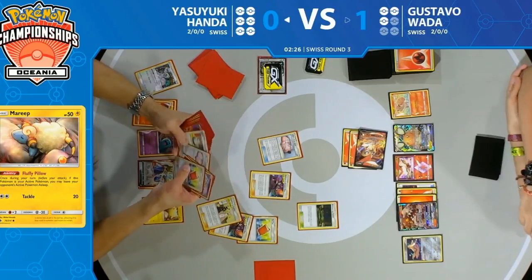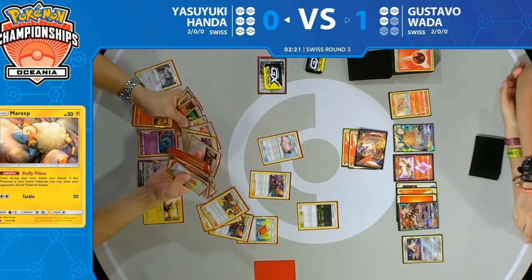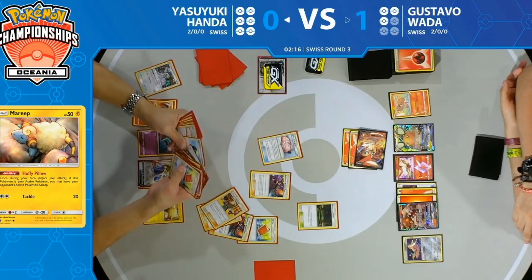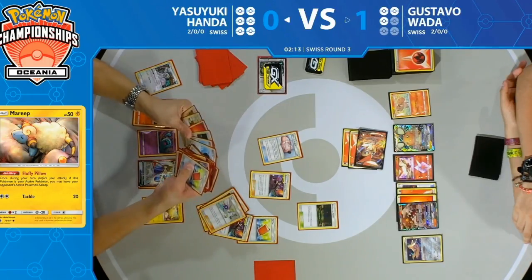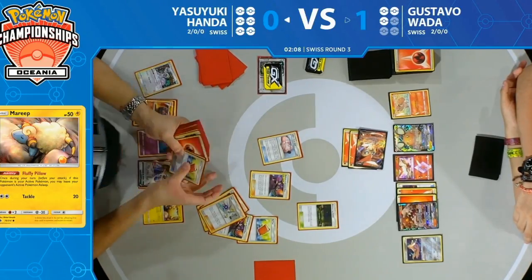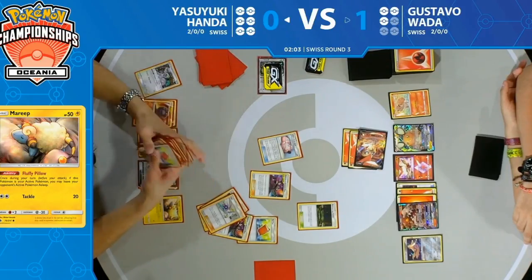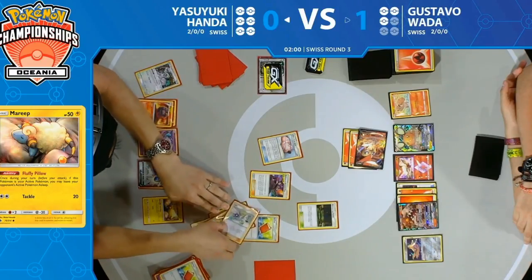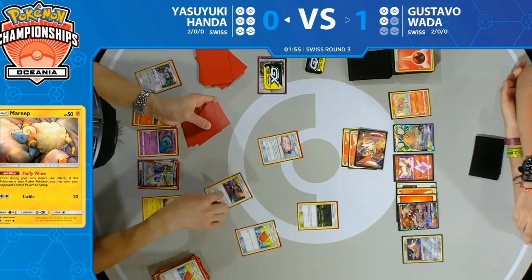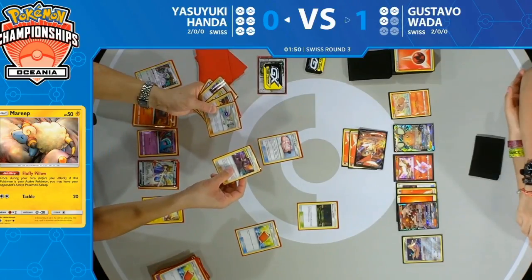This turn needs to hurry up though if Yasuyuki wants to actually take the win, because one thing to note: since his game plan is to mill the opponent out, the opponent actually needs to draw a card on their turn to lose. So one thing that could come up is times being called — you have Turn 0, then Turn 1, Turn 2, Turn 3. If Yasuyuki is Turn 3 and mills Gustavo out to zero cards, Gustavo actually loses because he doesn't have another turn to draw.